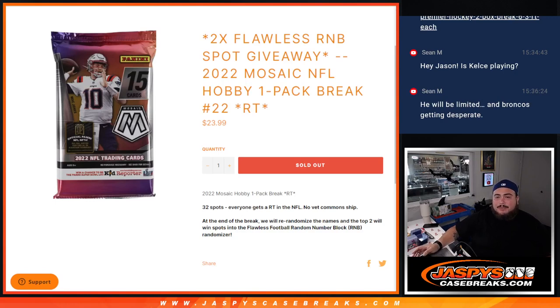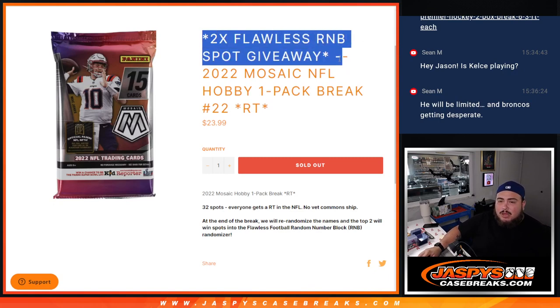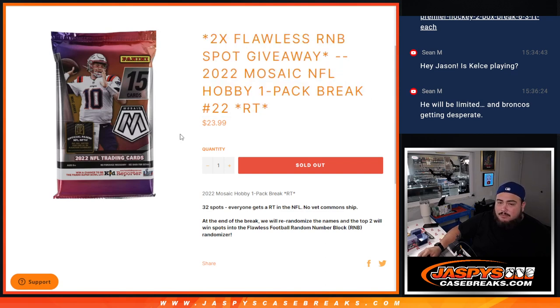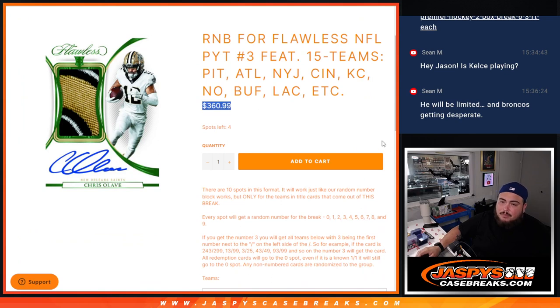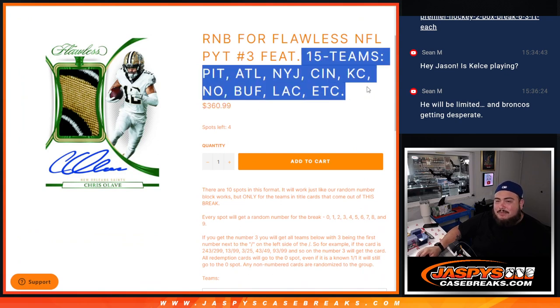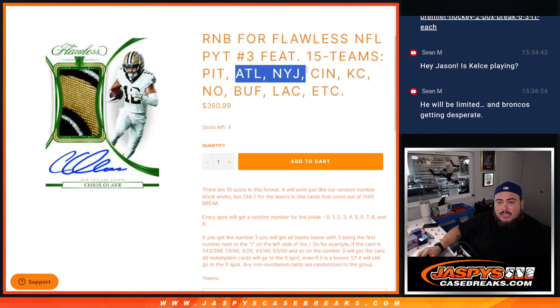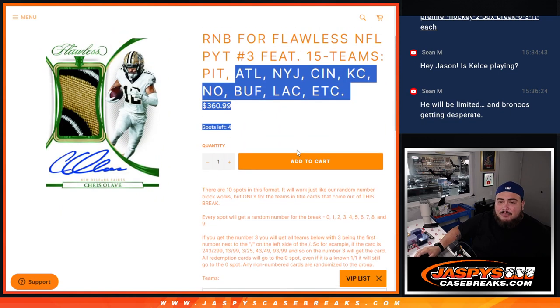What's up everybody, Jason here for JaspisCaseBreaks.com. We just sold out another one of these flawless fillers that gives us two RB spots away in this 2022 Mosaic NFL hobby pack break number 22. People here paid a fraction of the price at $24 to potentially win an RB spot worth $361, including 15 teams in flawless including Pittsburgh, Atlanta, Jets, and Kansas City Chiefs.